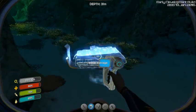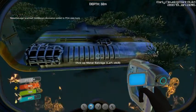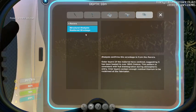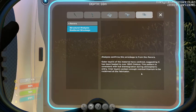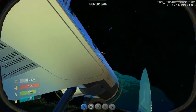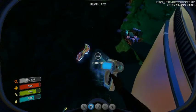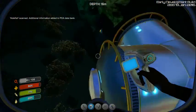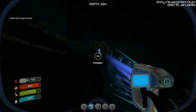Can I scan things now? Does this... Oh my goodness, it works! New technology. Databank — Aurora. Structural analysis of the scattered wreckage: outer layers of the material have been oxidized, suggesting it has been heated over to 12,000 Celsius. This pattern is consistent with whole disintegration during atmospheric entry. Inner layers contain enough residual titanium to be reclaimed. Fabricator — awesome! Oh my goodness, they finally added it back.